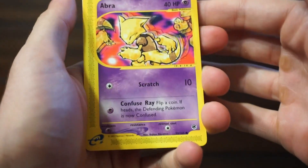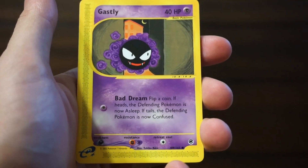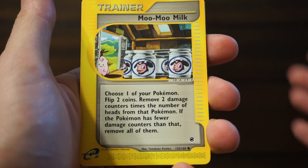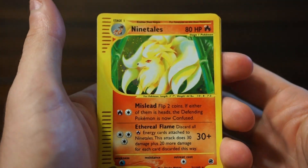Alright, so we have an Abra, a Ghastly, and a Pidgeotto. A Totodile, a Moomoo Milk. Oh, a Ninetales Holo — that is very pretty. That's a nice one.